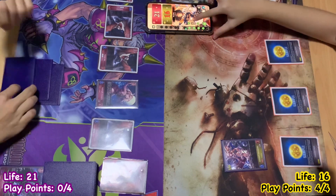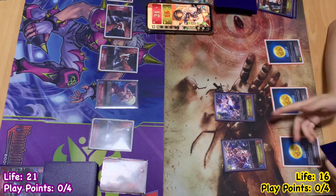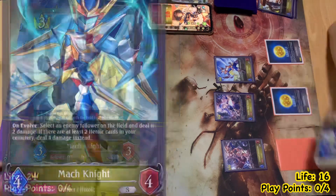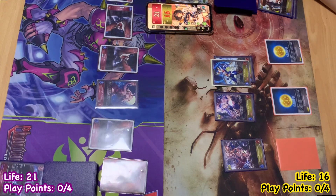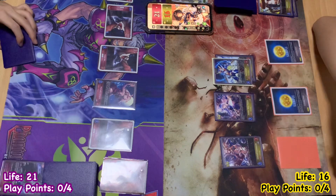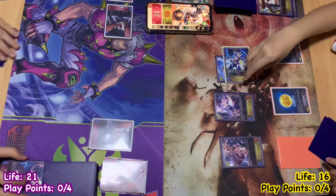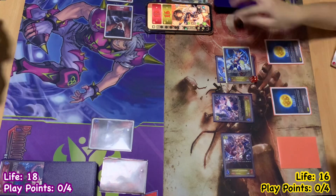My turn — draw, 4 play points. I'll call Amelia. Amelia skill: play 1 follower that costs 3 play points or less. Mark Knight. Mark Knight skill: spend 1 evolution point to evolve it and deal 2 damage to an enemy follower. I'll deal 2 damage to a Forest Bat. Then Mark Knight attacks, dealing 2. Gem Staff Commander hits you for 3.